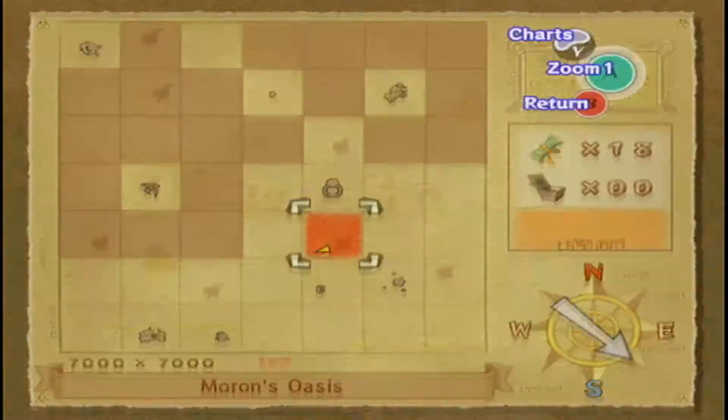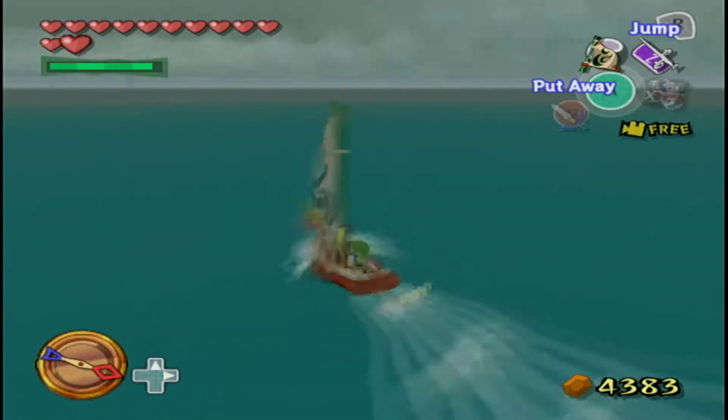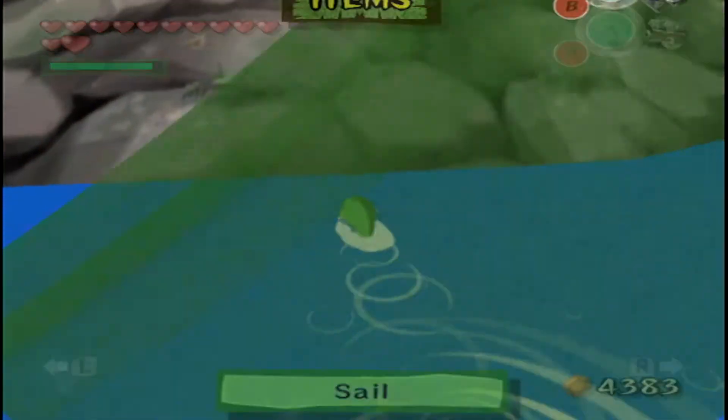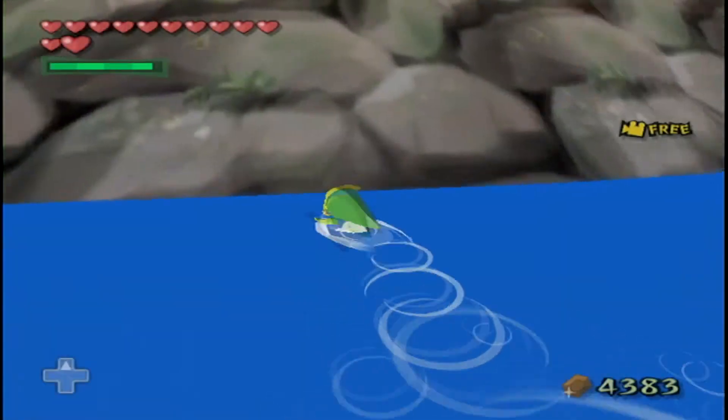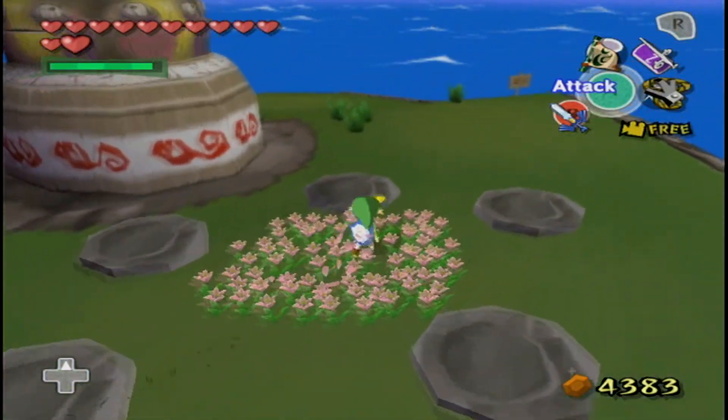Usually when you're sailing and it suddenly starts raining — like really suddenly — that's another cue that there's a giant Octo nearby. But it just went back to not being rainy again. It's so frustrating finding the giant Octos.